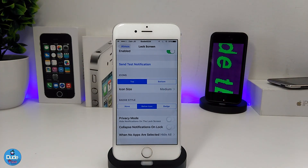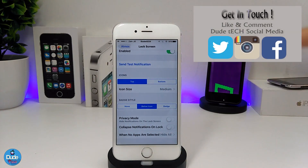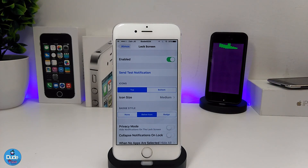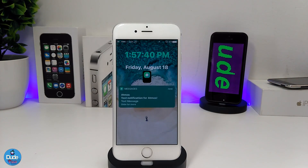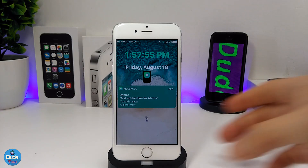Atmos gives you more than one icon style to choose from, and you can set the size — small, medium, large, and full size — for your lock screen and notification center. Let me show you what it looks like on the lock screen. As you can see, it shows the app icon and underneath the icon is the message. If you tap on the icon, you can hide or reveal the message.